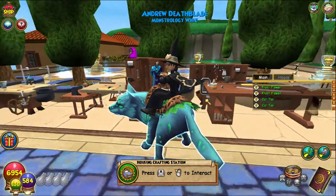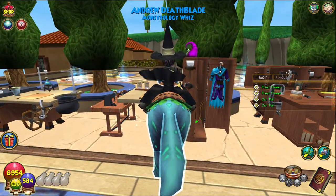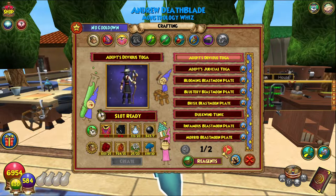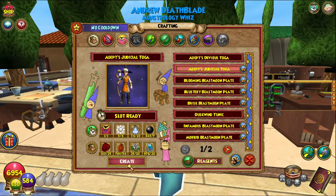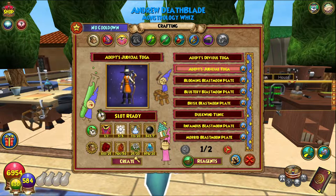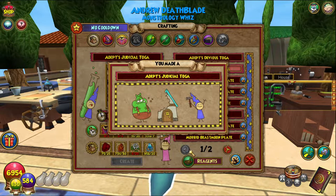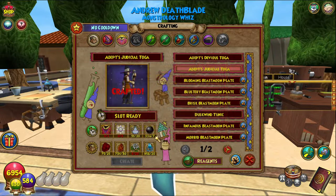We need the equipment crafting station — I don't know why I always get these stations confused. Currently there is the member benefit for crafting, so luckily I'm doing this during that, and I can actually get water lilies because water lilies are frustrating. But there we go — created that!